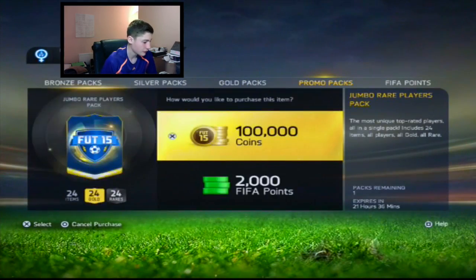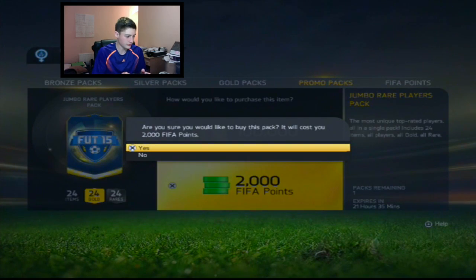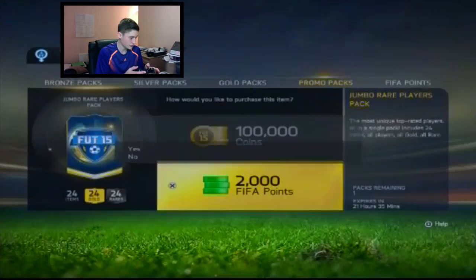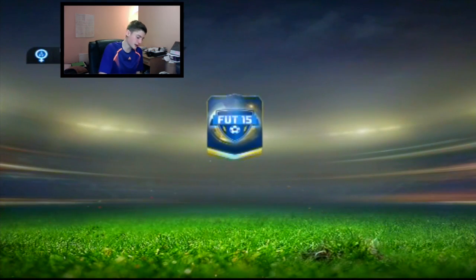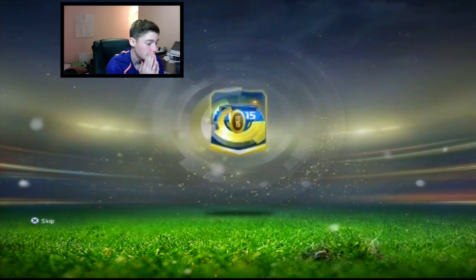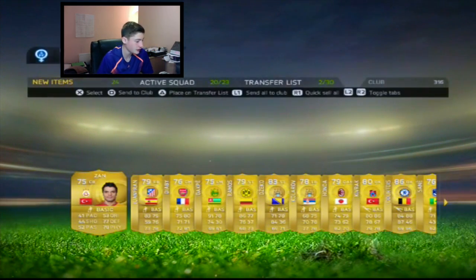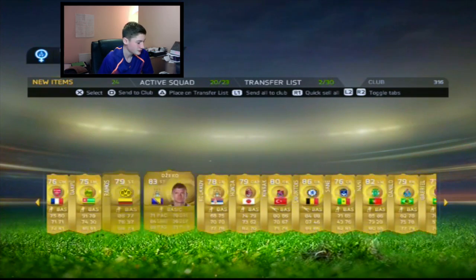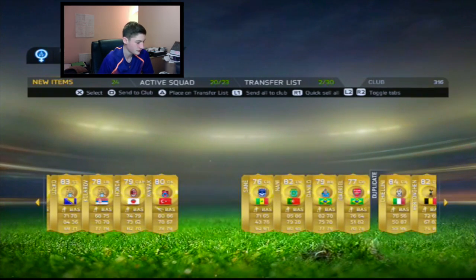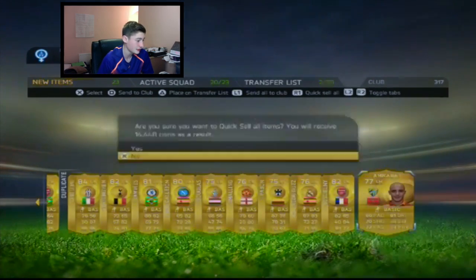Second pack, let's do this. I'll do a nose pack — come on. We get Courtois, that's decent. Courtois is pretty good. I mean, it's not a Team of the Season, I wish it was, but it's not bad. Time to jump over onto another account now.